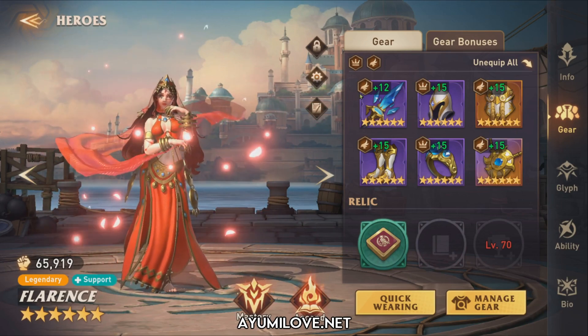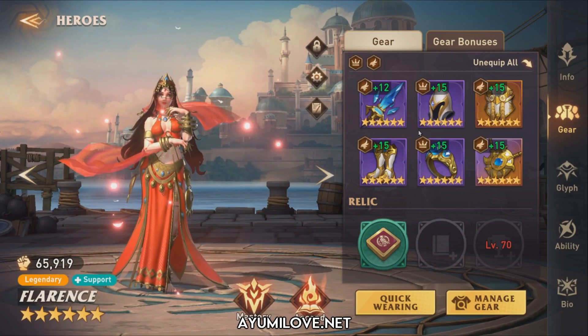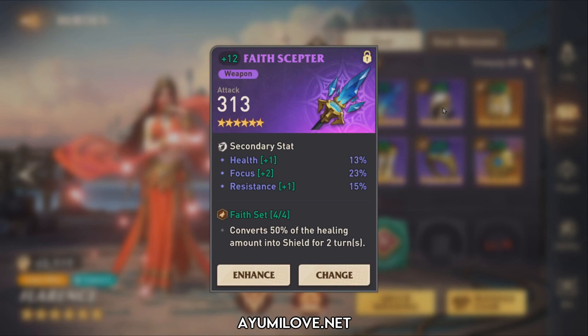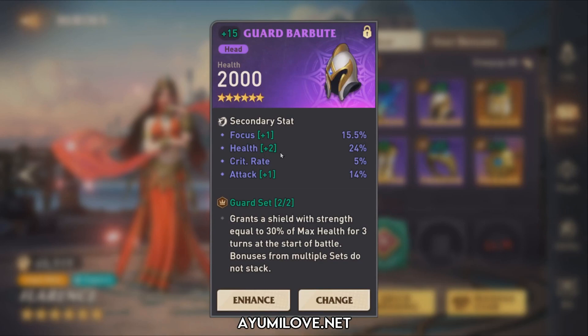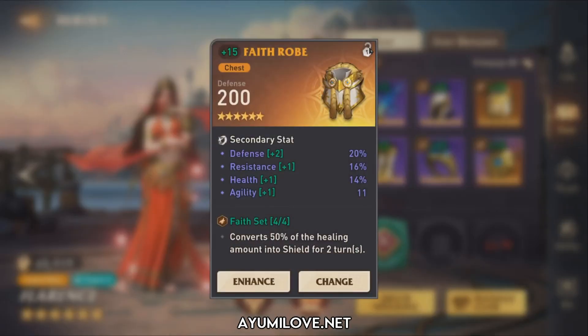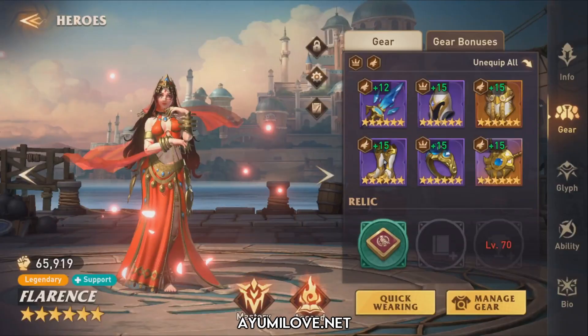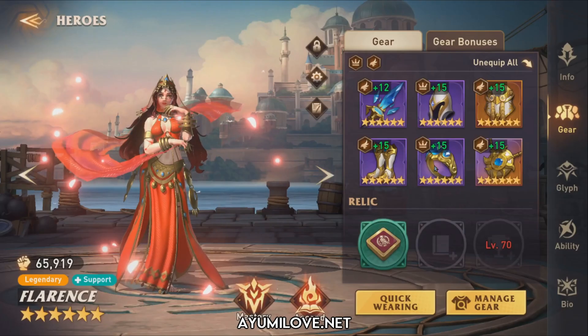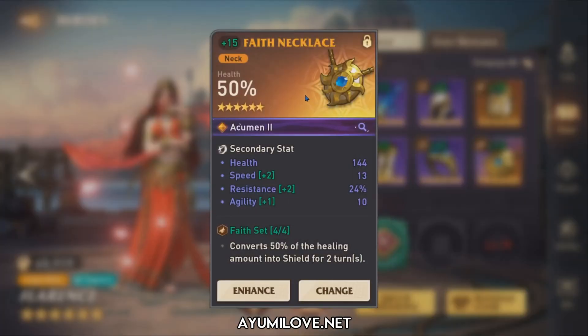Let me go through her equipment. The weapon prioritizes health stats. The helmet also prioritizes health. The armor has defense, resistance, and health percentage — agility also helps deflect attacks. Speed boots to speed tune her to go first. The ring prioritizes health, defense, and resistance. The necklace has health with double roll speed, resistance, and agility. She also has a Fabled set piece for additional substats like focus.